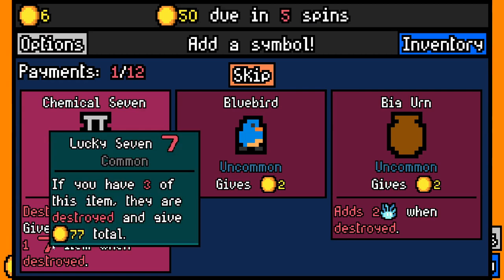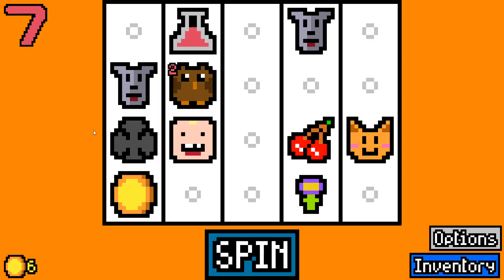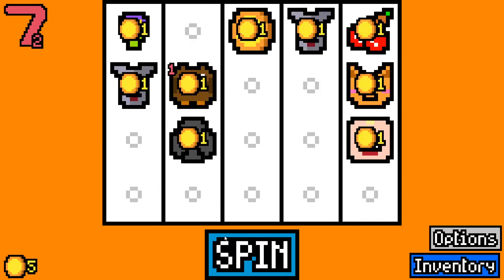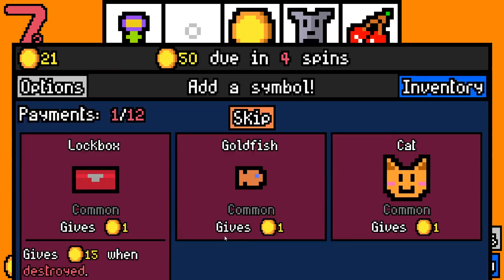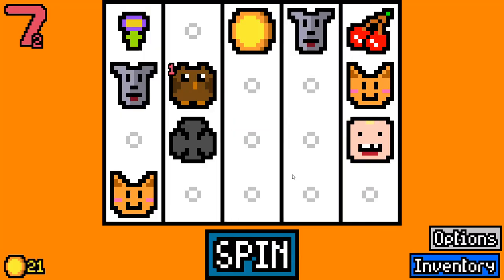Let's go with a Chemical 7 here — this is going to give us one of these sevens. If we get three of them, we get 77. And why not take another one? We've already got two. We're one off getting 77. Cats are really good because they can synergize really well in the late game with the lucky cat item — it means we're going to get more rare items, so we'll go for that.